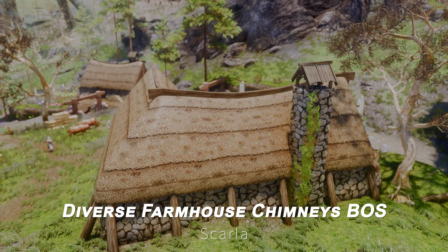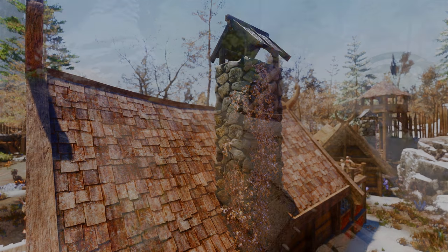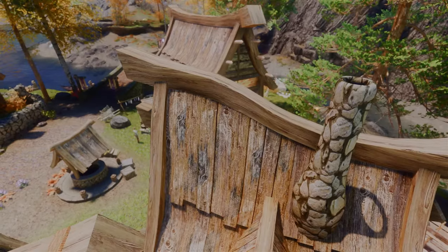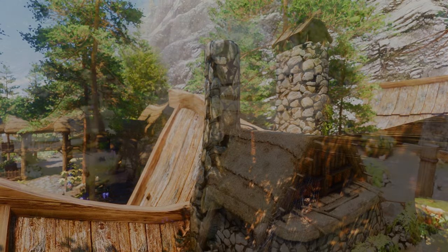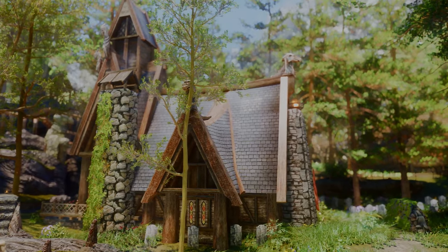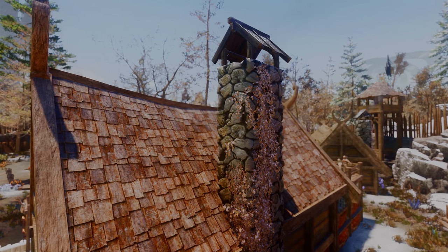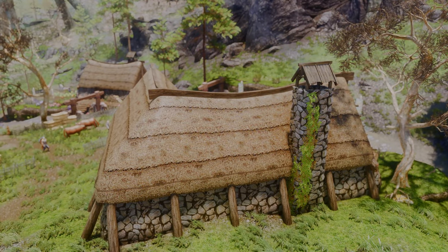Next up is Diverse Farmhouse Chimneys Base Object Swapper. This mod is a mesh replacer that adds 20 different chimneys to farmhouses in Skyrim. It uses the Base Object Swapper framework to replace base objects and references without editing the world space or cells, ensuring compatibility with other mods. The mod introduces various types of chimneys, including tiled chimneys, board-covered chimneys, and chimneys without crowns, all designed to fit the Nordic feel of Skyrim. It also adds ivy variants with different levels of growth and requires minimal patching to integrate into your existing mod setup.